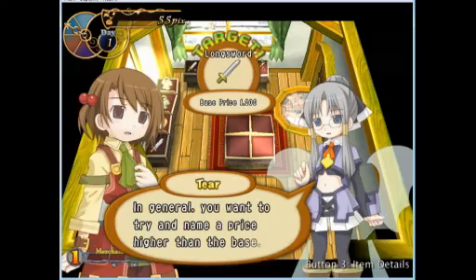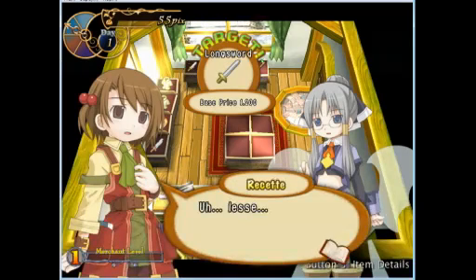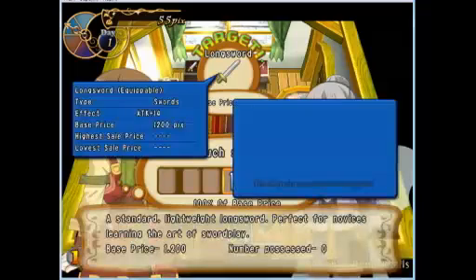Decide what price you wish to offer. Generally you want to try and name a price higher than the base. Let's see — there we go, I guess it's C. So that will raise your attack by 14, yada yada. I haven't met any adventurers yet, but later that box on the right will become more important, because only certain adventurers can use certain items.